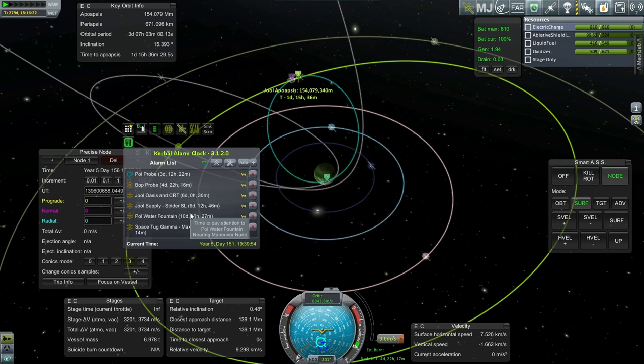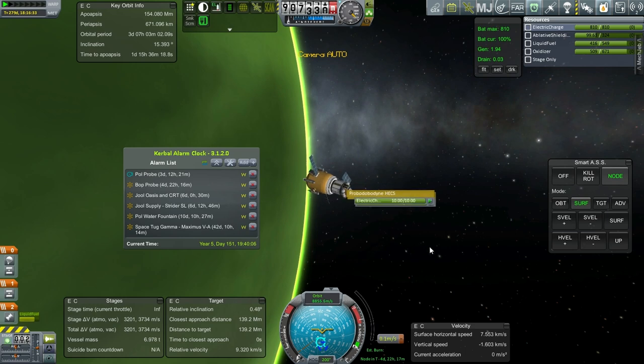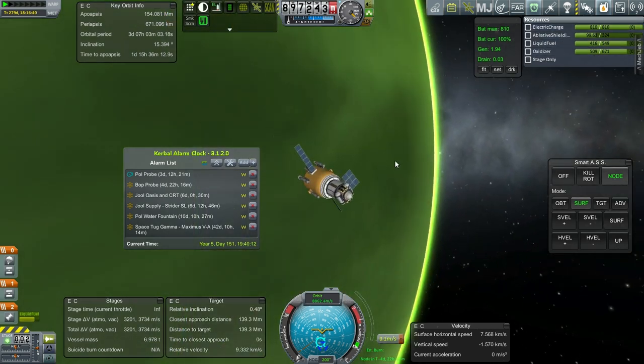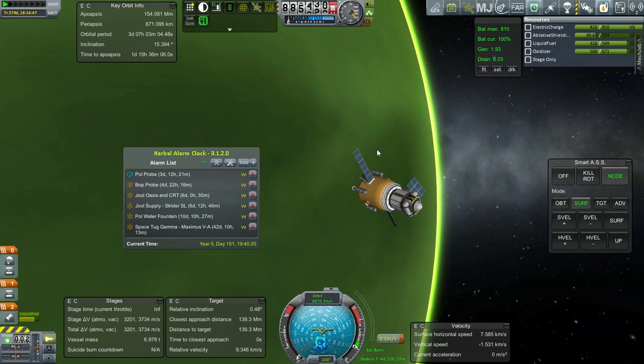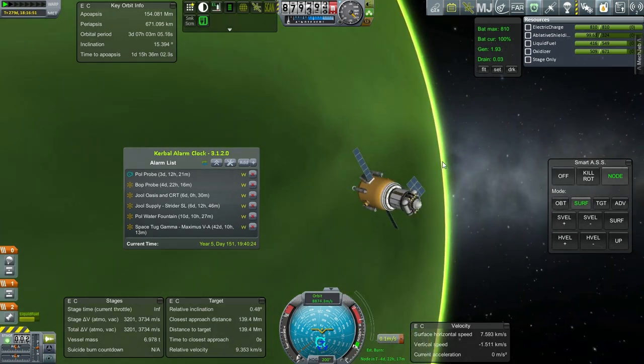Now everything should have encounters I believe. The Paul Water Fountain clearly needs to make an adjustment, but we've got everything in line. Lots of stuff going on around Jool these days — it's busy. We also have the emergency habitat to deal with, and I have to come up with some plan with Drez. I sure didn't expect Drez to be our main colony place, but it's got water and Duna doesn't. So maybe we should send the stuff currently around Duna over to Drez. On this note I'll wrap up the episode — thank you for watching, I hope you enjoyed it, please do press like, leave comments below, and I'll see you next time.